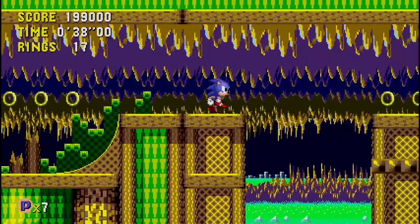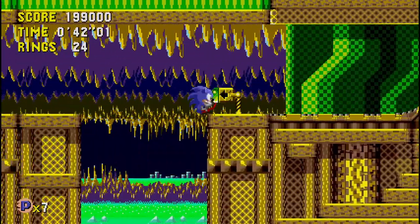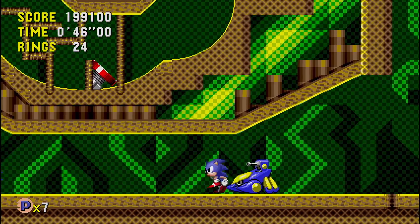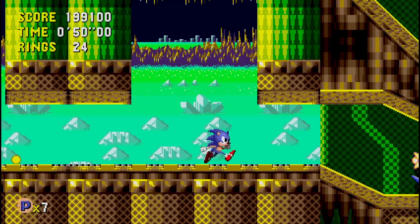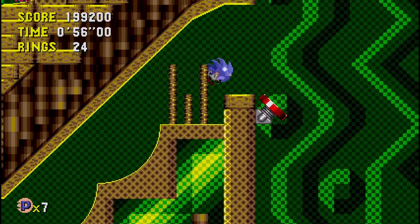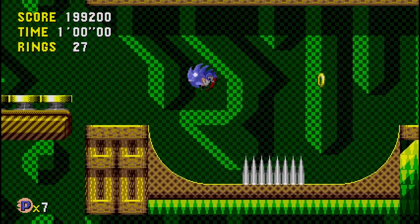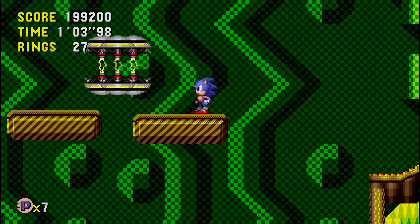So, to get to the transporter, just keep going forward, hop across. Go down here — you're going to have to go down eventually. Go up here. You want to get on this spring. That's what this shield is for — get on these springs. There's a transporter.